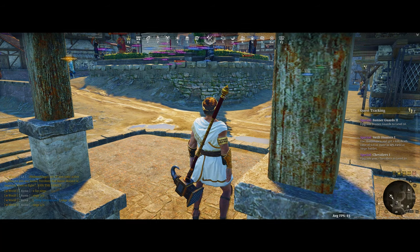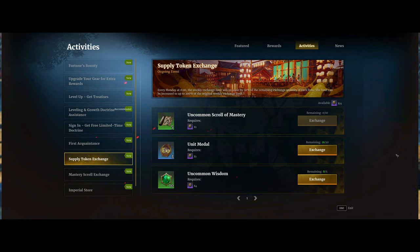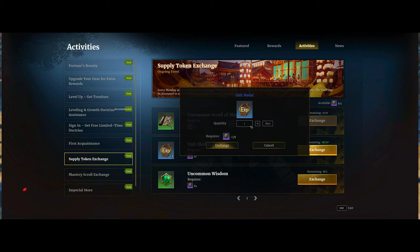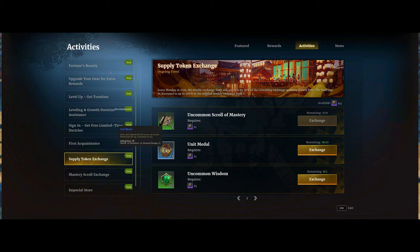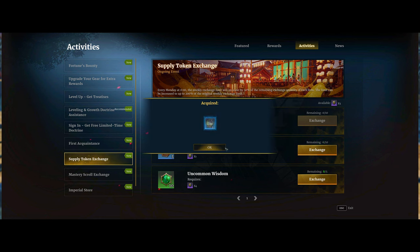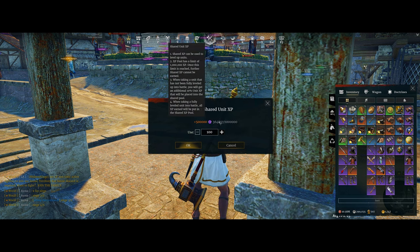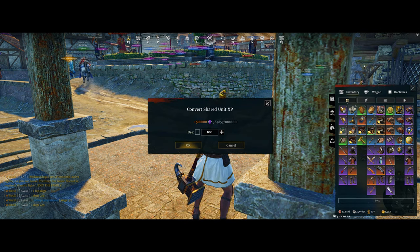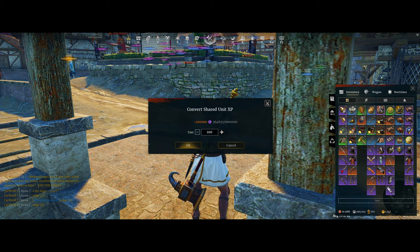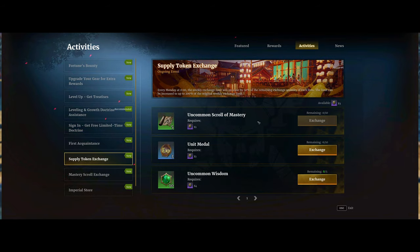The second best method to level up your units each week is to use your supply tokens to unlock unit metals up to a certain cap per week. In the supply token exchange, you can get up to 10 unit metal exchanges per week — one supply token gets you three unit metals, and each unit metal is worth 5,000 shared unit XP. If you do all 10 exchanges, you'll get 150k unit XP, which is about half a level on an almost maxed-out unit. I currently have 100 unit metals unlocked, which equals an additional 500k XP.